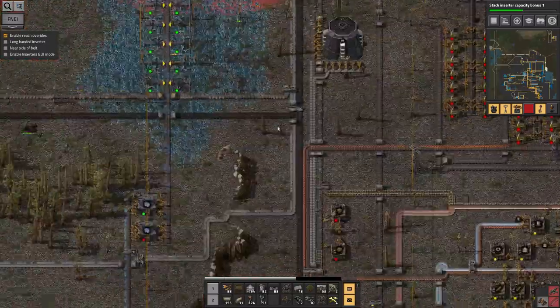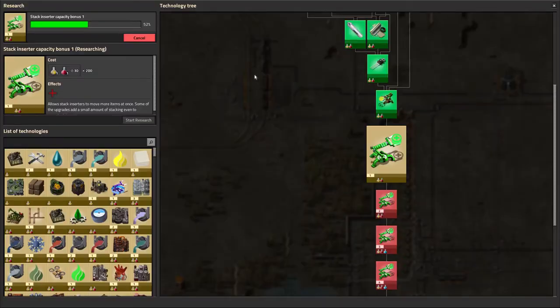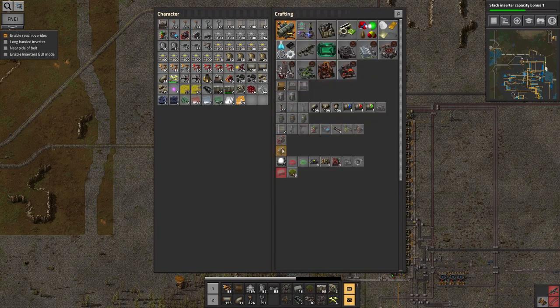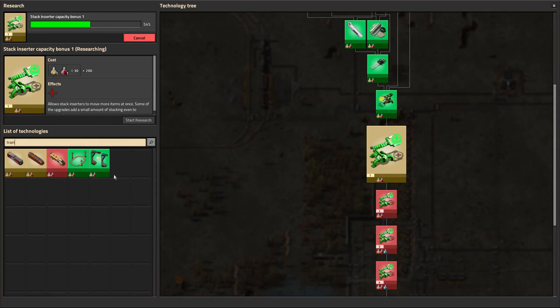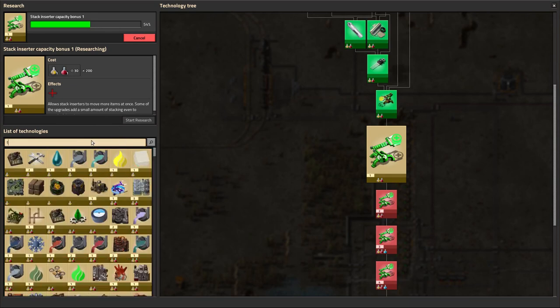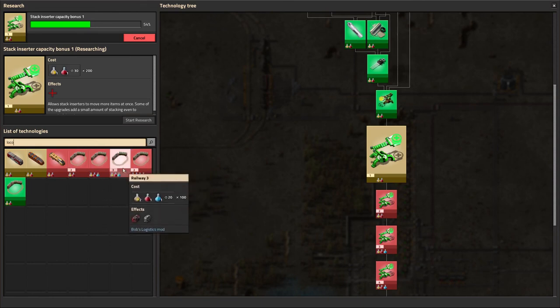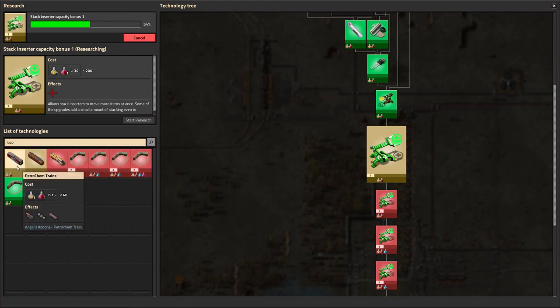The second task was to consider express belts, but I'm going to bump that down a step. The next one is to consider better trains. We've got normal locomotives and normal cargo wagons at the moment. Railway 2 is what I want, then Railway 3 — I can't afford Railway 3 yet, but I can get Railway 2 once stack inserter research finishes. The Petrochem, Smelting, and Construction trains are all just essentially cosmetic skins for the normal trains, so they don't get me any bonuses.